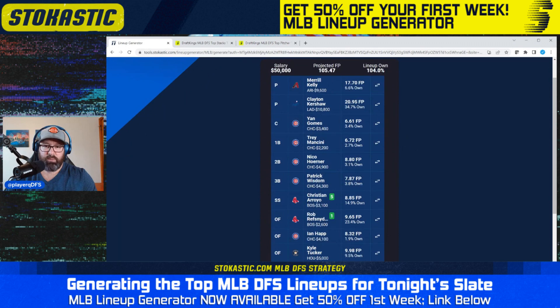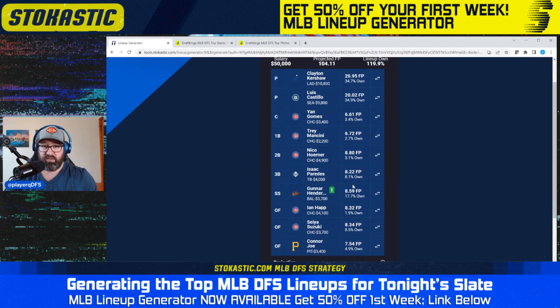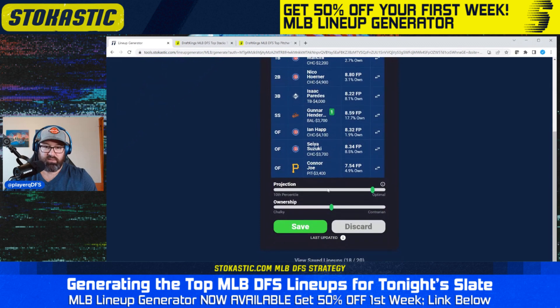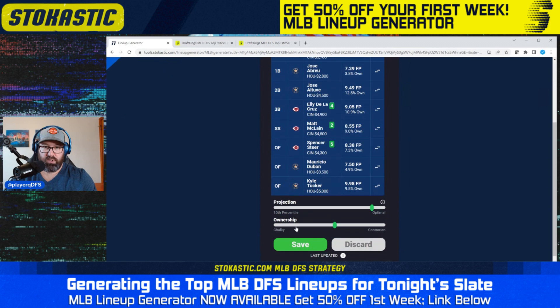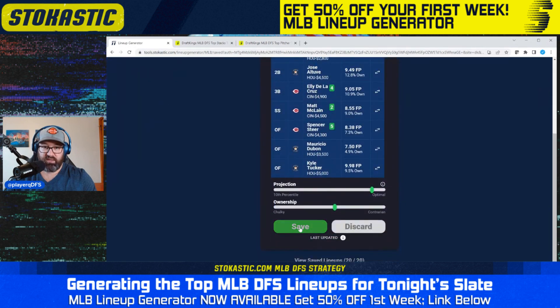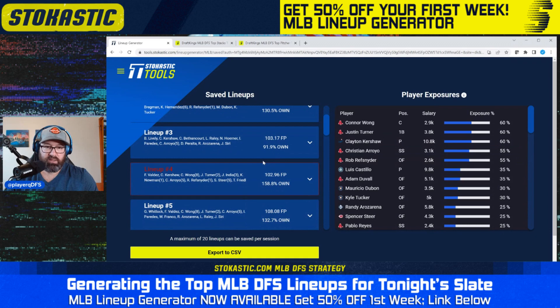You still get a couple of Red Sox in some contrarian lineups, but not as many. I'm scanning through until I find one with no Red Sox at all — here's one, I'll save it. Here's another with just the pitcher but not part of the stack, so I'll save that too. Now we've brought down the ownership on those Red Sox bats. On a 12-game slate you can go a lot of different directions — that would be my general approach.